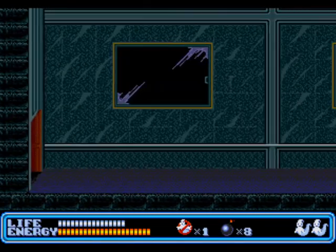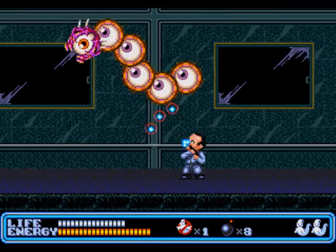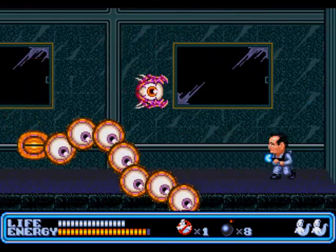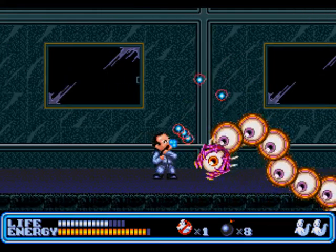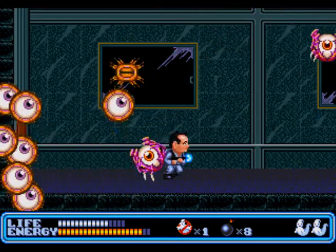We'll deal with Stay Puft later but for now we're stepping through this door. Equip the three-way shot because we are taking on our first mid-boss — a gigantic centipede. This boss flies around the stage willy-nilly and will constantly fly into you. If you aren't quick enough to damage it, it will split into multiple pieces flying around the stage, so you've got to disarm it as soon as possible.